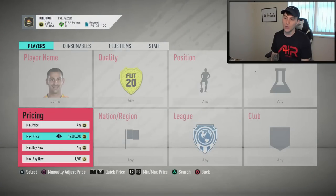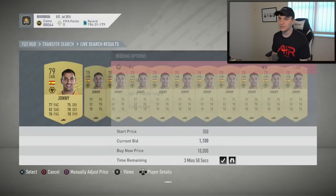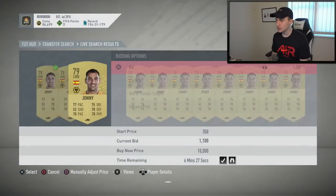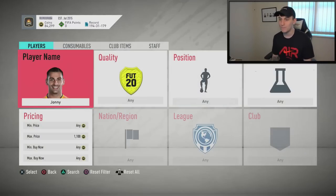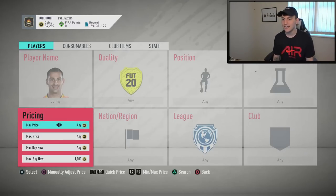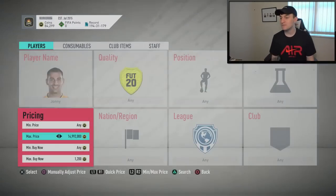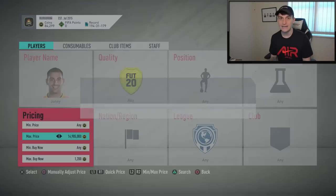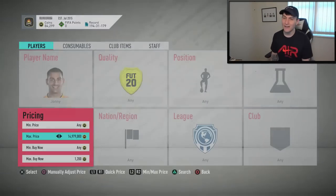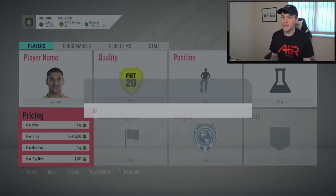Before sniping I'll set the max price to 1.1k and do some mass bidding at 1.2k — go through and drop as many bids as possible. I already have some of this card on my transfer targets which I'll show you shortly. Johnny is a perfect card to trade with — he's in left wing back, he pops up so much, he's great for mass bidding. He's probably one of the best players in this video, so I'd highly recommend trying Johnny right now before anyone else does.